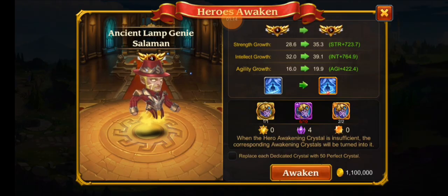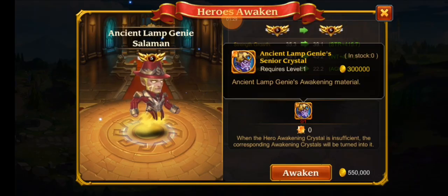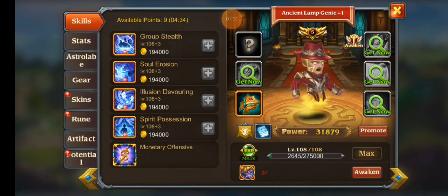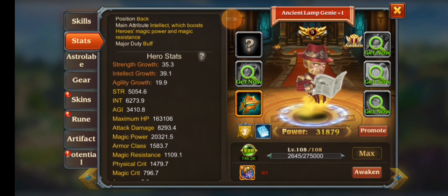We have an exciting upgrade today — we're going to be able to get the wonderful Ancient Lamp Genie to level five, which is going to be amazing. Any advanced crystals we get are going straight into Ancient Lamp Genie because we've been utilizing him on my crusade team. We already finished crusade.